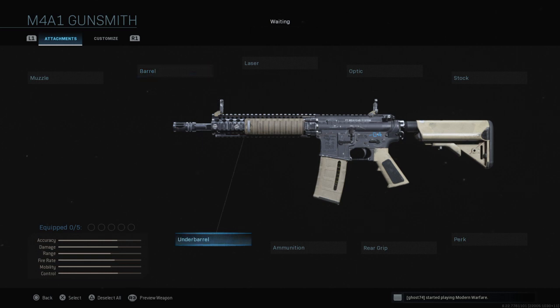Today I want to be turning it into the MPX SMG. This is one of the hidden gun builds that came with the very beginning of the game, because this is a base weapon that came with the game at launch. Probably people have already figured it out by now, but I'm going to be showing you how to build the MPX with the M4A1.